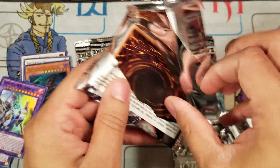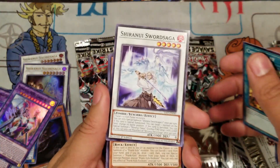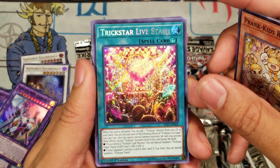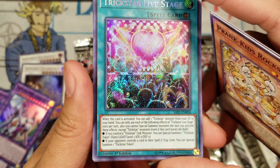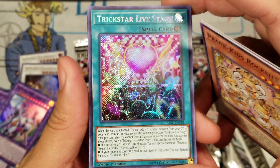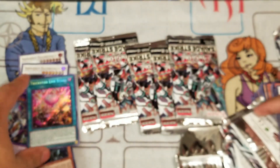Last pack for the first kit — so far only one ultra rare, that sucks. Come on, let's go for broke! Shiranui... is this the cover card? No, it's the sneak peek card, Prank-Kids Roxie — that's why I get it every pack. Oh — a secret rare! Let's see if it's good... Trickstar Live Stage! When you activate this, you can place one Trickstar monster from your graveyard or hand, and if you try to summon a monster you activate a Trickstar link monster token. Not bad, I like it! Pulled the secret rare, can't complain at all.